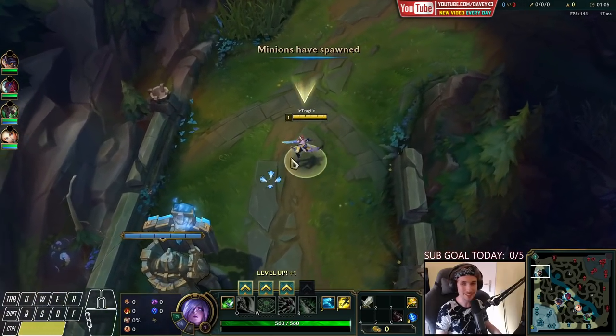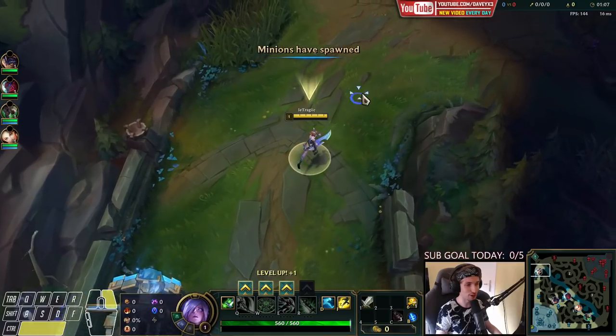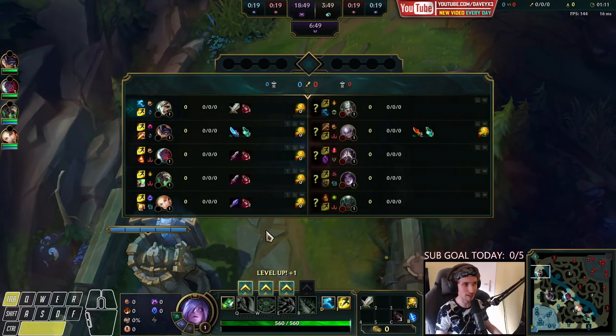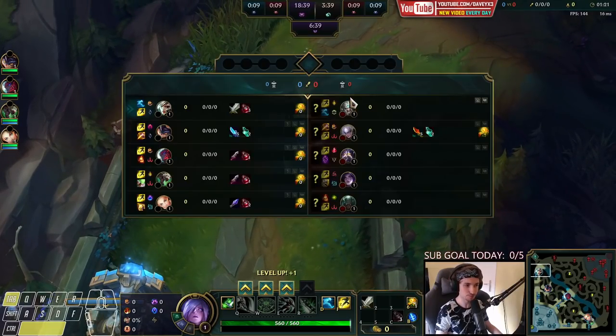Alright guys, welcome back to another episode of the Unranked to Diamond series. We are currently in Silver 1 right now. We're also playing against a bunch of Smurf players — we're still in Smurf queue. Everybody's a Smurf. Now we're currently up against Tryndamere.